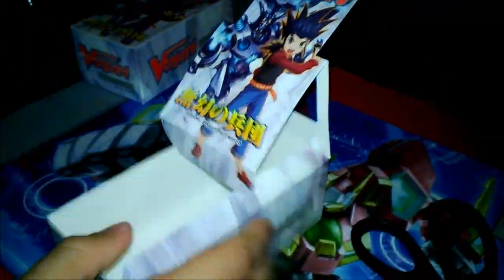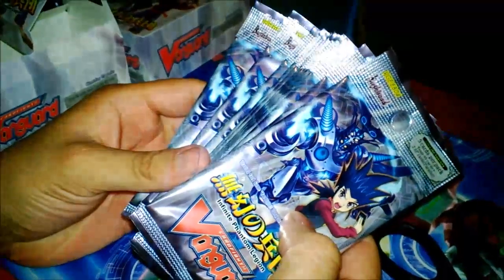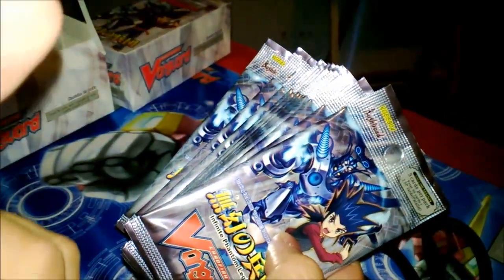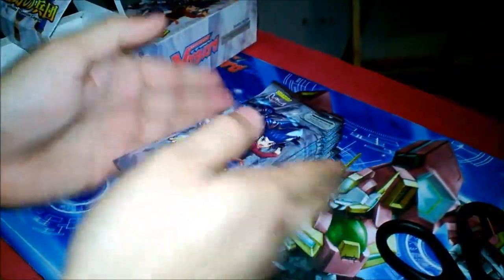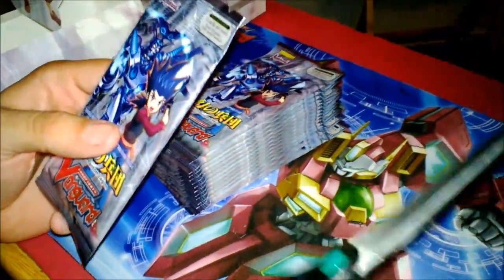Each box comes with 15 packs. It should come with one triple rare and three double rares. If you're lucky enough, you'll get five foils including an SP in there — that's the extra one that could possibly come up. Let's see what we get on our first one.